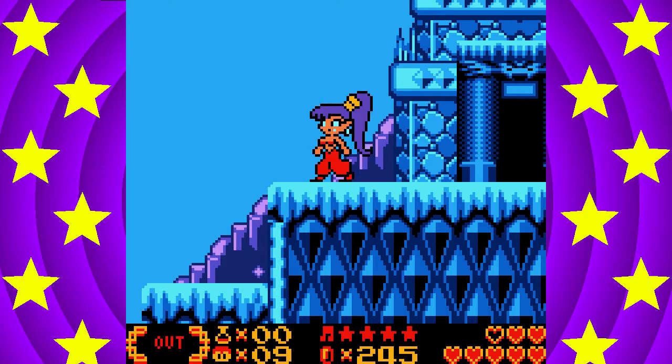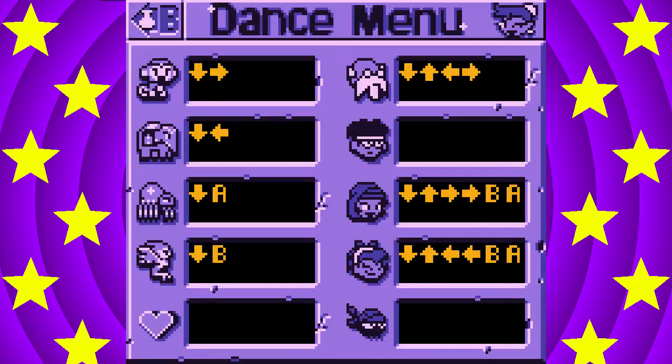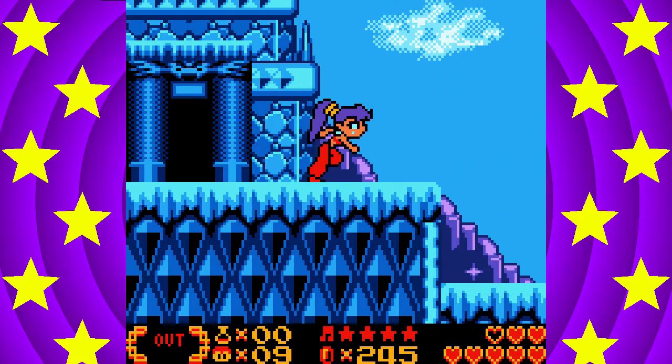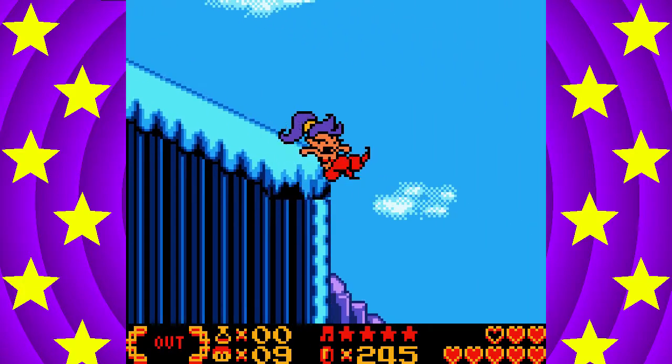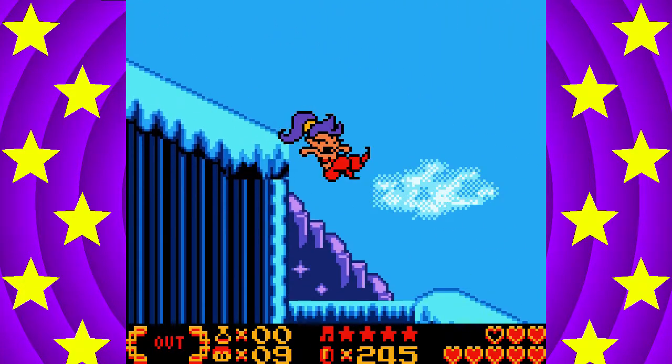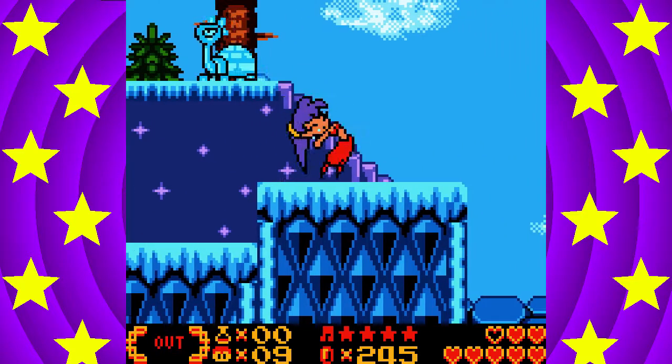I'm going to start off by going to some of the labyrinths that we have gone to. Actually, I'm mistaken — because we're here already, close to Bandit Town, we're going to turn in the warp squids that are in Bandit Town. As you can see, this is a quick way to go down, just using the slope.